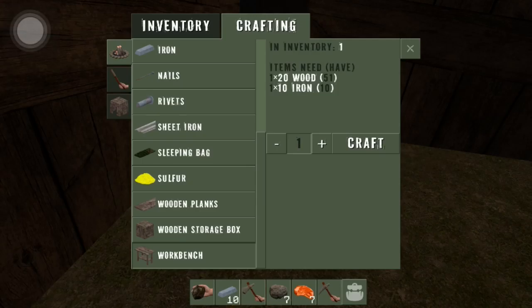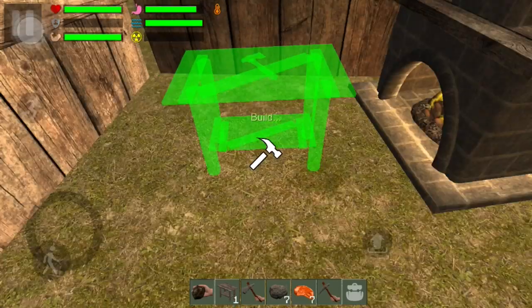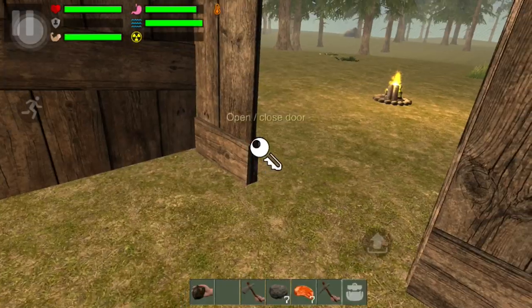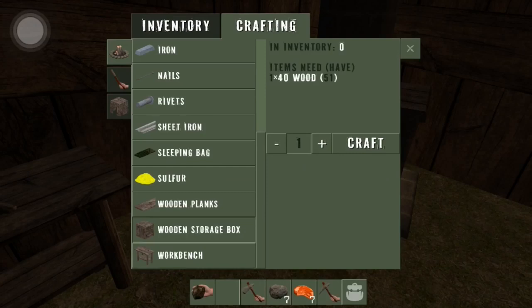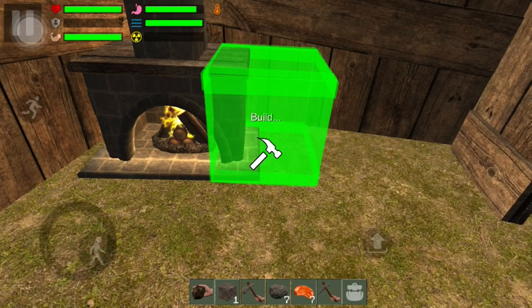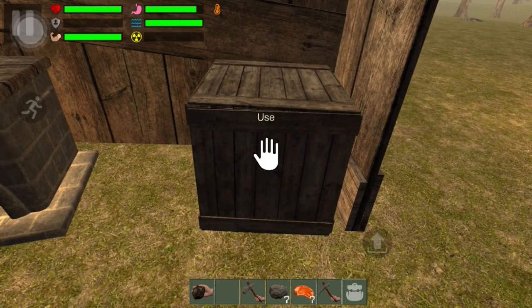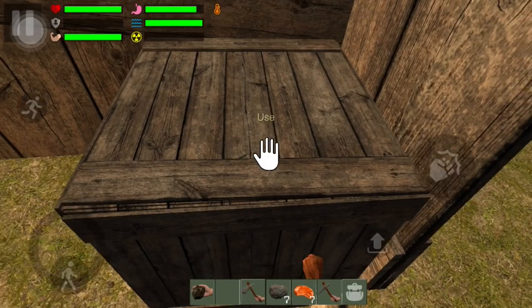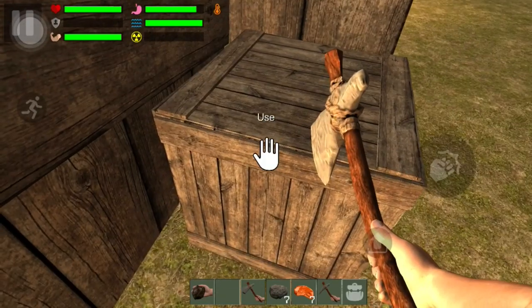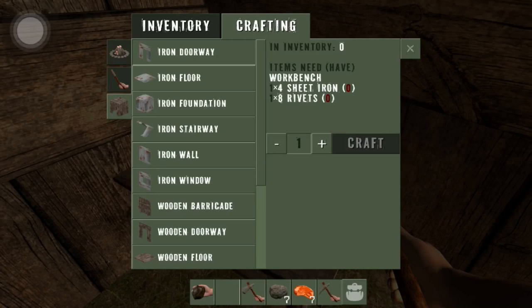I don't know why I closed that out. Inventory. Last time they had a storage box — where you store your items. Let me look it up — storage box. Does it work now? Before it didn't work, so I'm gonna craft it. I hope it works. Before they told me I had to wait for the update to use it. Let's see. Still the same thing — you can't use it. That sucks, but at least we got our workbench.